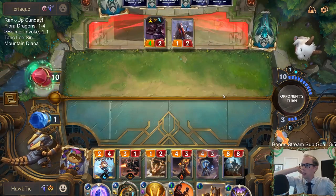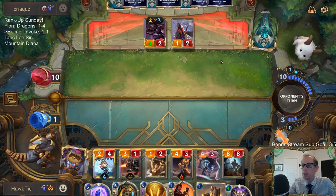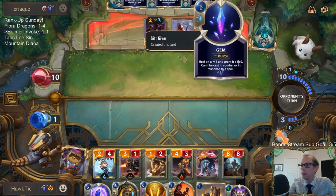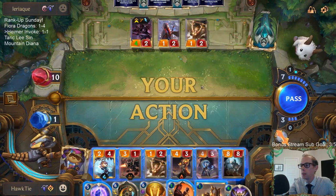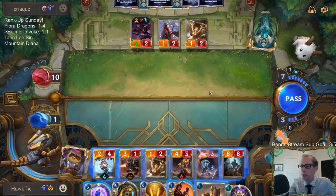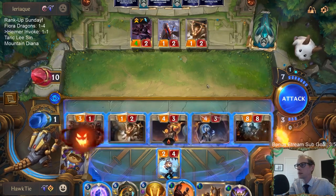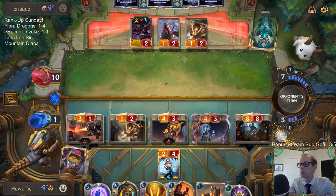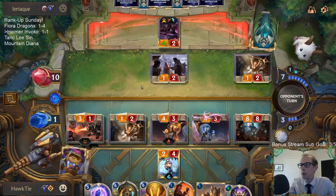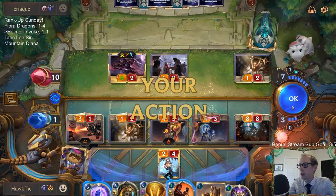Went down to one, but Heimerdinger is pretty awesome. Really, that turn when we went down to one, they attacked with a bunch of stuff — but they had a few more Gems in hand that they didn't use. I think if they would have just used those extra Gems on things, that would have made my life more difficult. Oh yeah, don't care about the Solari Priest dying — if they want to kill it, I need the space anyway.